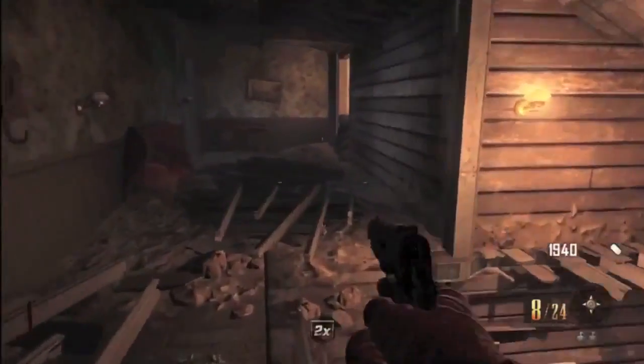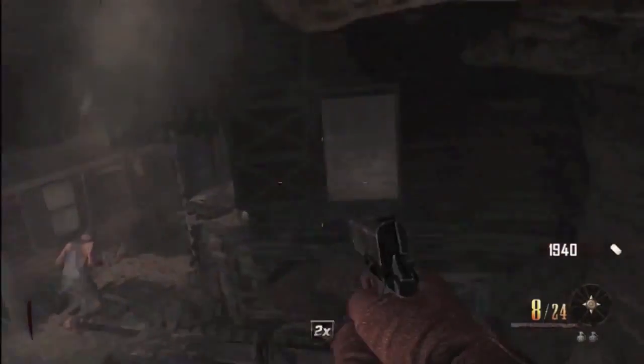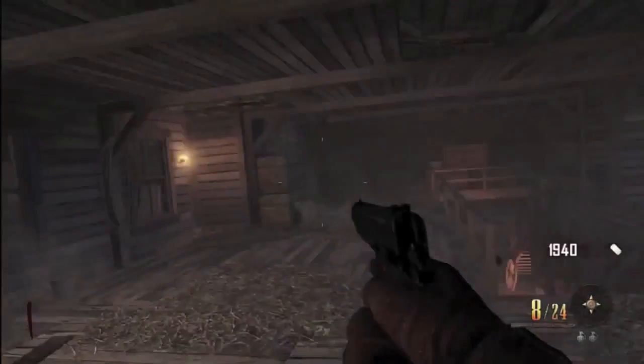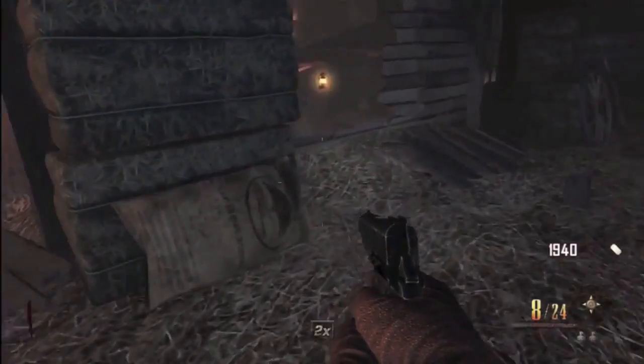Don't use it at all — wait until it dies out. And then after it dies out, you're going to want to do what you got to do in the map: kill zombies, do whatever you want. And then you'll see another double points eventually on the map. You're going to pick it up.